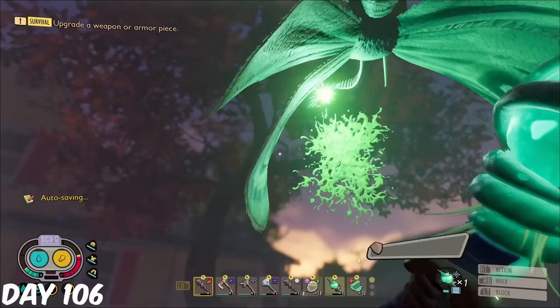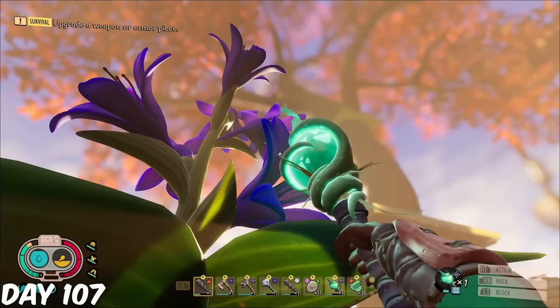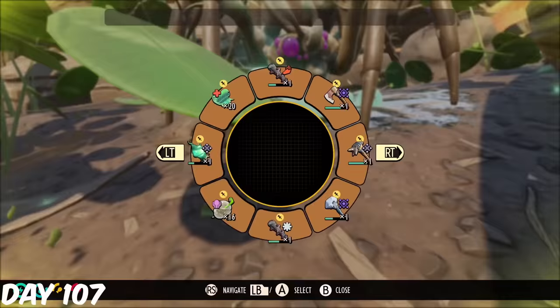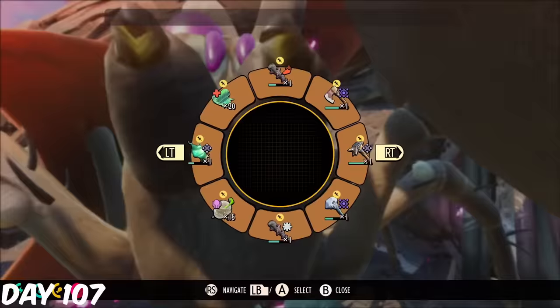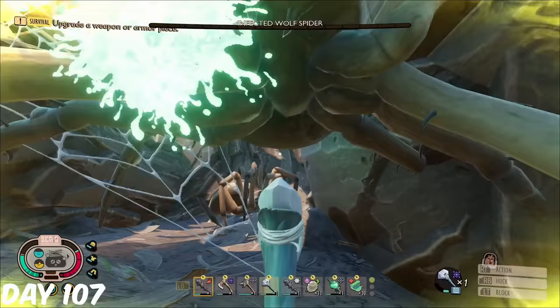Speaking of objectives, I took on a moth to gather five moth fuzz, and then used my staff to break flower petals and collect those too. I paid a quick visit to the infected wolfie, as I needed the volatile fang. I died to an unblockable attack, and then died again to the same attack, and again, before finally killing it, but not getting the trinket or the gold card.